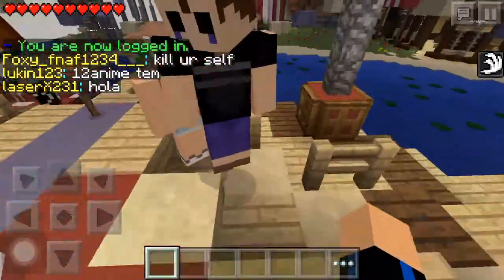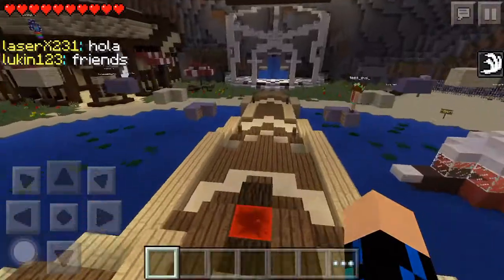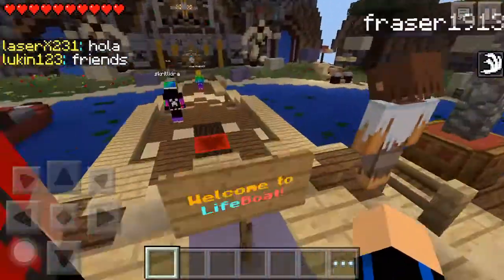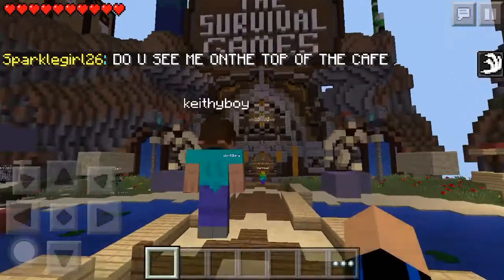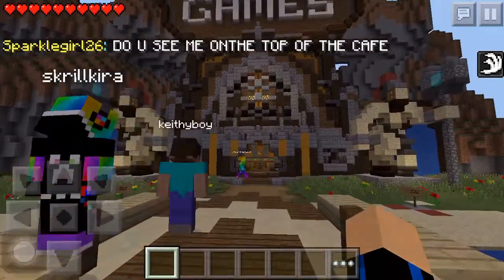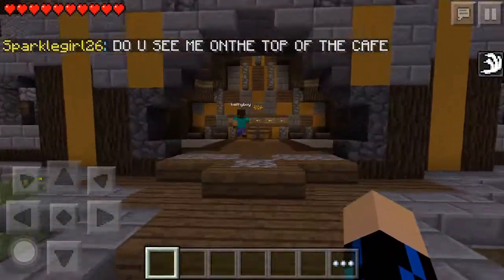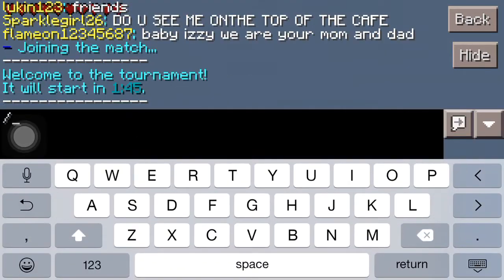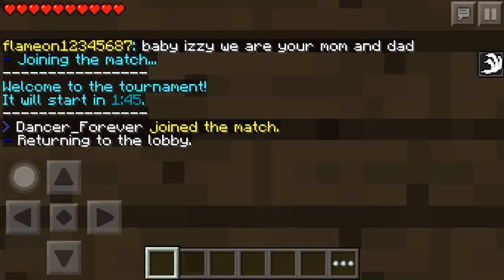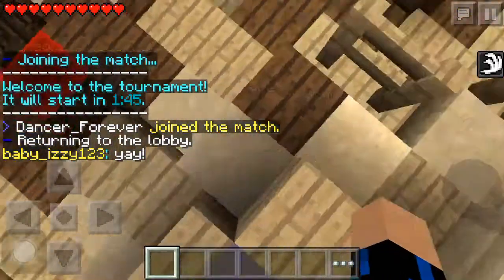Hey guys, today this is a meal fast video — I'm going to show you how to glitch into the cafe, the bar. So let's get started. What you want to do is go to the survival games, then do slash hub. I'm just gonna go over there, join, then what you want to do is do slash up, go back.